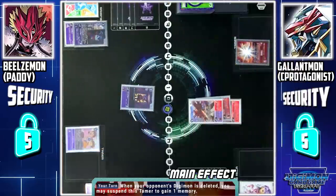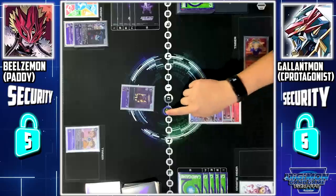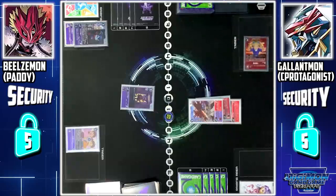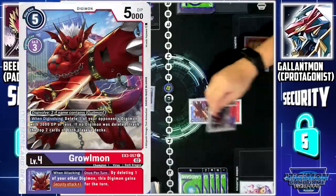Thanks to Tamer Tarkato — when one of my Digimon is deleted, I can suspend this tamer to gain 1 memory. Likewise, Guilmon's skill: when one of my Digimon is deleted, I can draw 1 card. I'll end my turn by paying 3 memory to digivolve Greymon to WarGreymon.